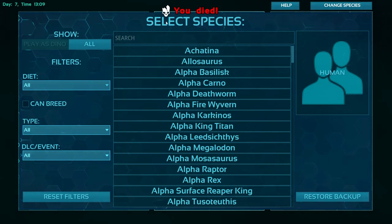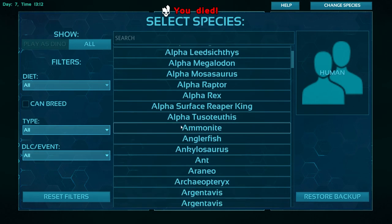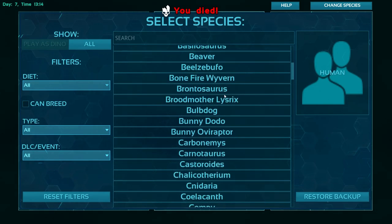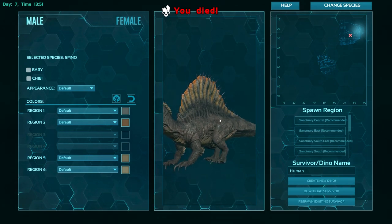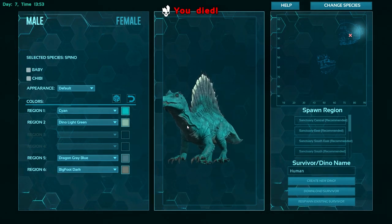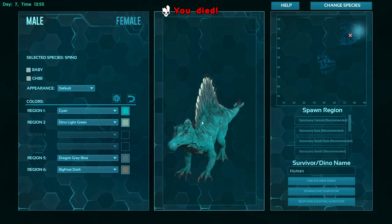I've just killed off my creature because I was taking photos. In here you can choose your dino or whatever you want to play — it's not all dinosaurs. Let's choose one — let's go Spino, I think. Here you can actually just change the color. Oh, that's pretty! That is really pretty. That's going to look so good in the ice biome.